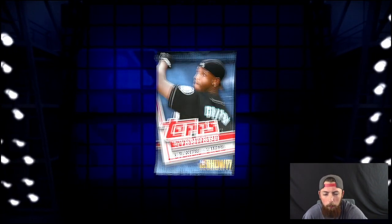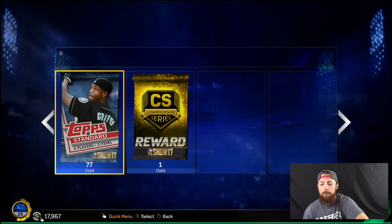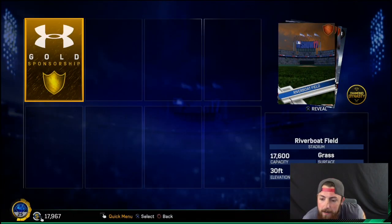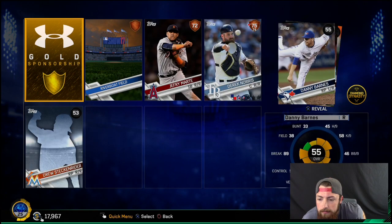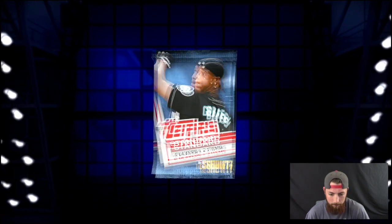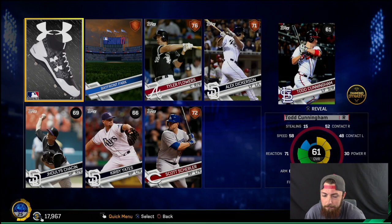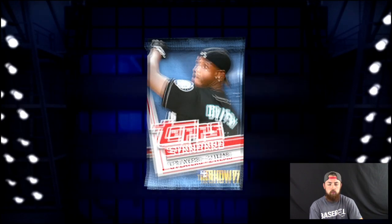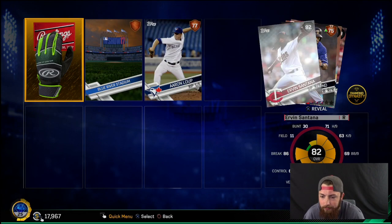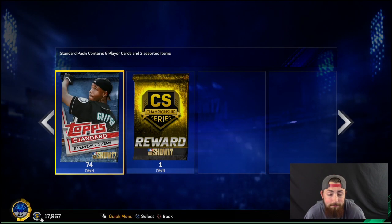All right, 8 left. After this one we'll get a diamond. Watch. Nothing there. All right, this is going to be the diamond pack — give me a diamond or give me a freaking gold. Come on. We got a gold. But not really. 6 left. Man. F my life. Okay. 5 left. So many gold equipments, dude. Jesus. Irvin Santana probably should be a gold soon. But I don't know. 4 left.